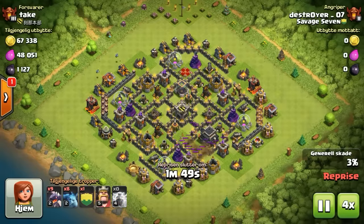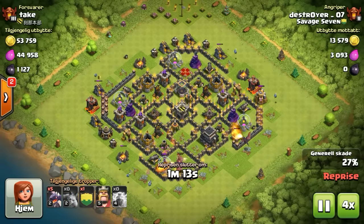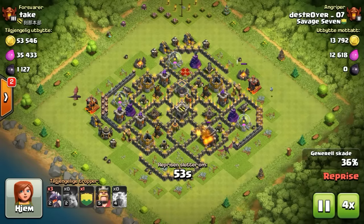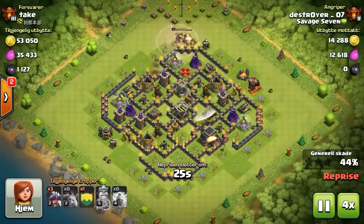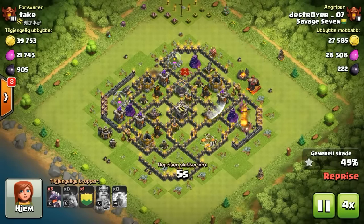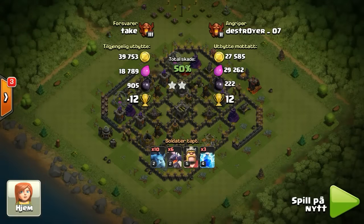Next up we got Destroyer finding a town hall 9, pretty much maxed. Takes out that bottom air defense — it's just gonna take one dragon. Drops his King down at the top to clear out some of those easy buildings, and unlike the gentleman Stitches, he doesn't give the 60% shield.